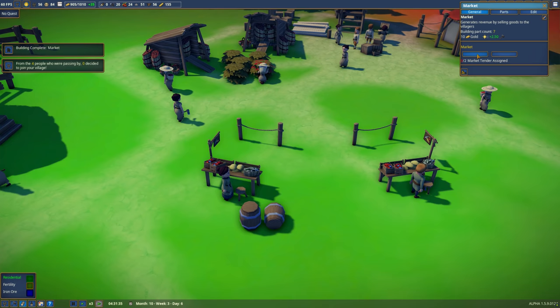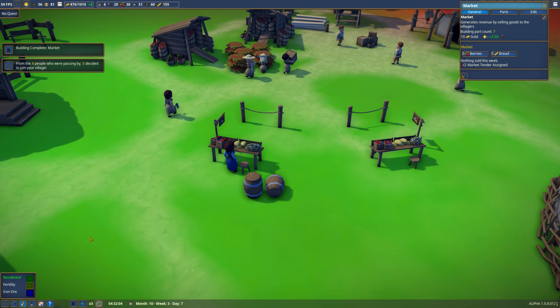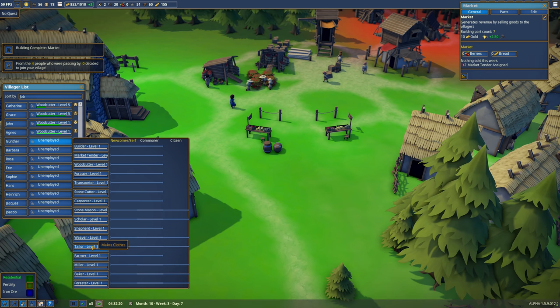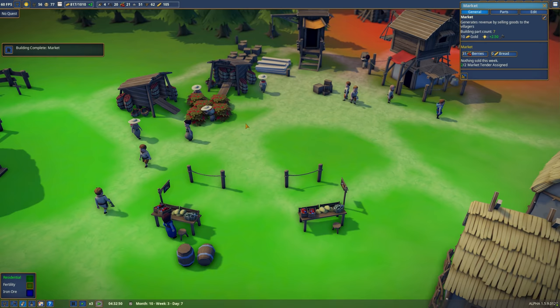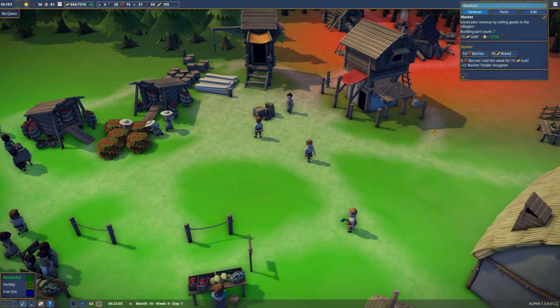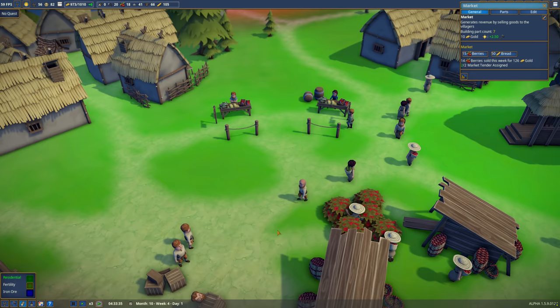So now we can set these to be berries and bread. We have one market tender assigned. I'm assuming there are people who are unemployed - so Gunther, you are now a market tender. Two of two, fantastic. Berries and bread. The bread's stored over here - 50 breads sat in there. That's great. So now people will buy berries and bread, which should really increase our revenue. It's kind of doubled the products we have.